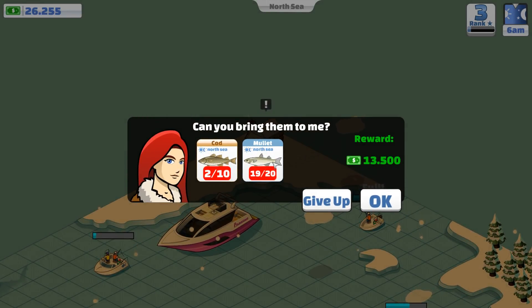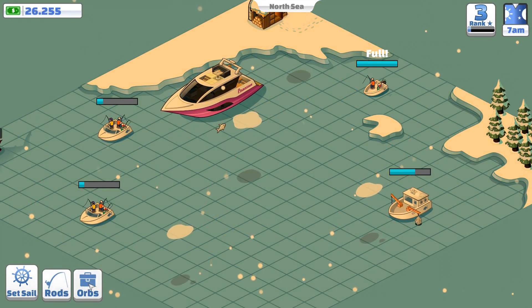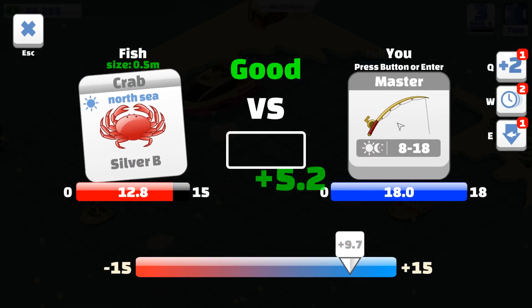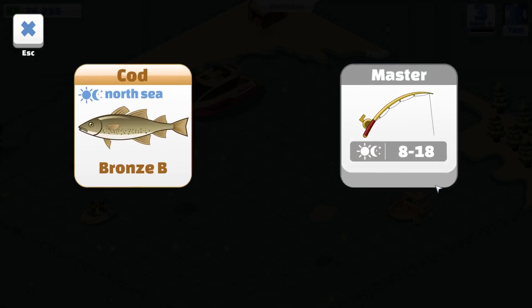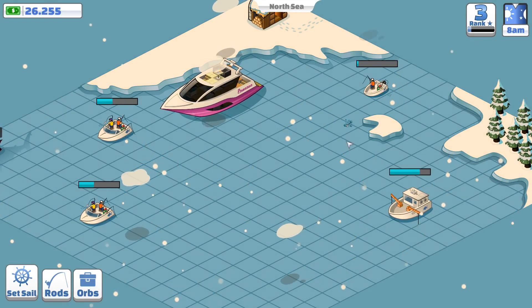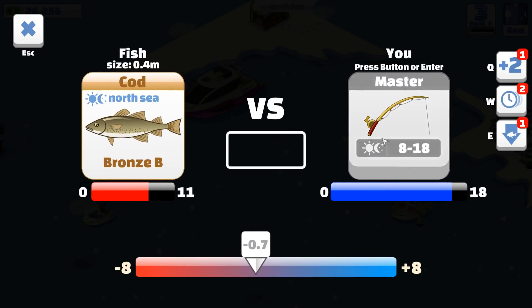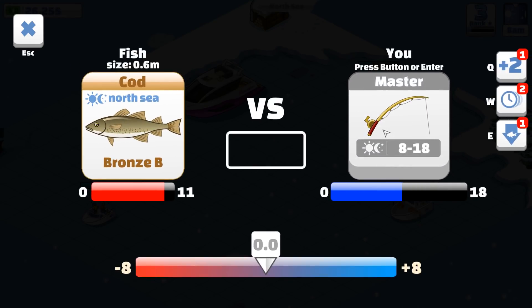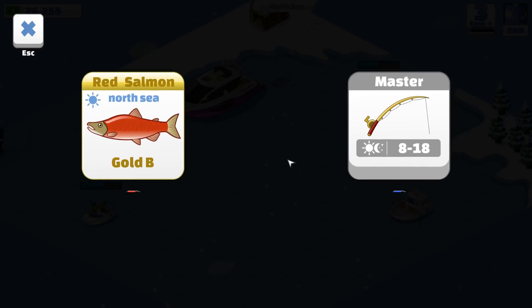So how much more do we need? We need 19 mullet and ten cod. We've got the rods on. When the cod come out, they come out all the time — it's just the general bronze fish in this area. How many is that now? That is now five cod. I'm halfway there. There's a red salmon — I can't quite go against a red salmon just yet. I might have to go buy a bronze bait.